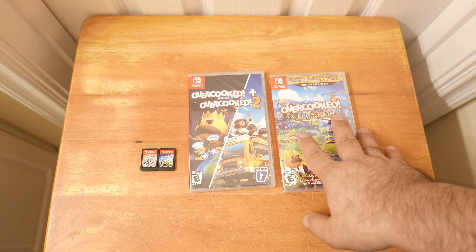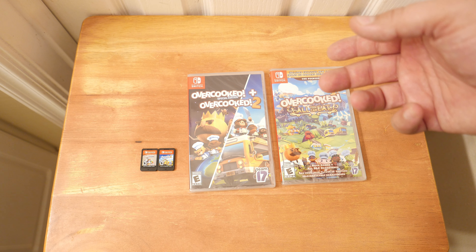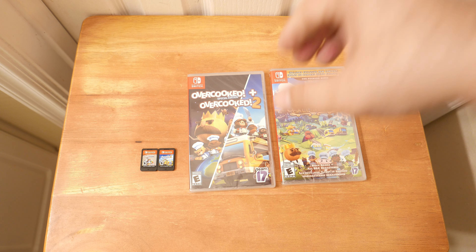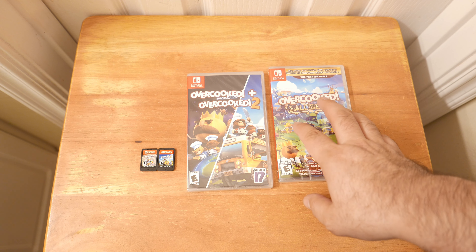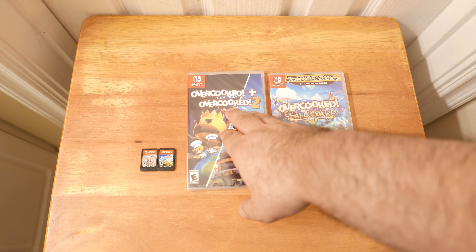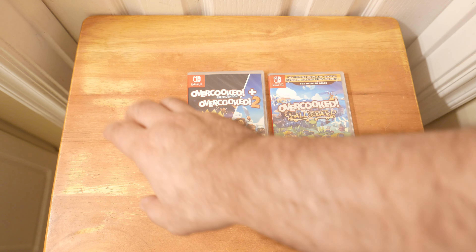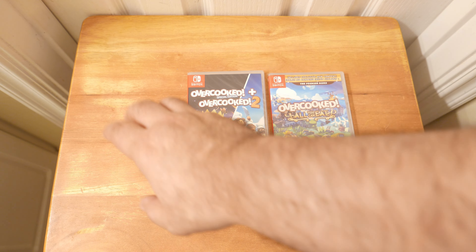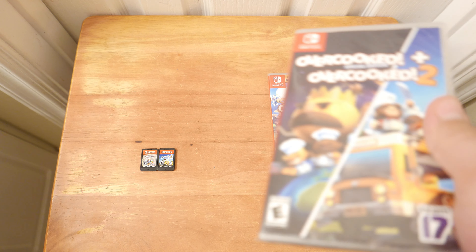The newest one is Overcooked All You Can Eat, which is on next-gen consoles like PlayStation 5 and Xbox Series X, and also on the Switch. That one contains all the content from these, but they took the original recipe for Overcooked, put it onto All You Can Eat using the engine refinements from Overcooked 2, including all of the DLC from the previous games, all the levels, and then all sorts of new content.